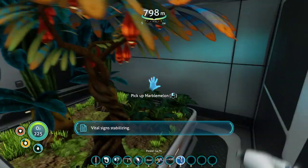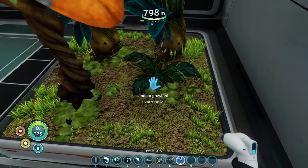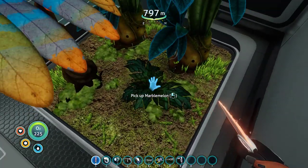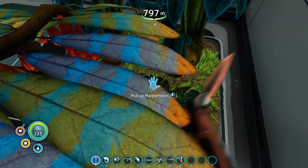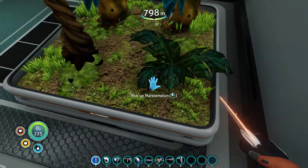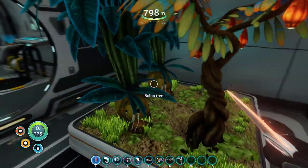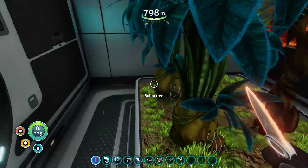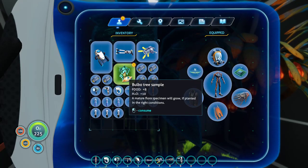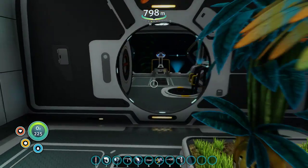Don't forget to scan the skeleton in the middle of the area, by the way. I kinda wish crouching was an option — it would make hitting this thing a lot easier. What are you trying to hit? The marble melon in the planter. I should have stuck with just Bulbo trees and lantern trees — they are a bit easier to hit with the knife.